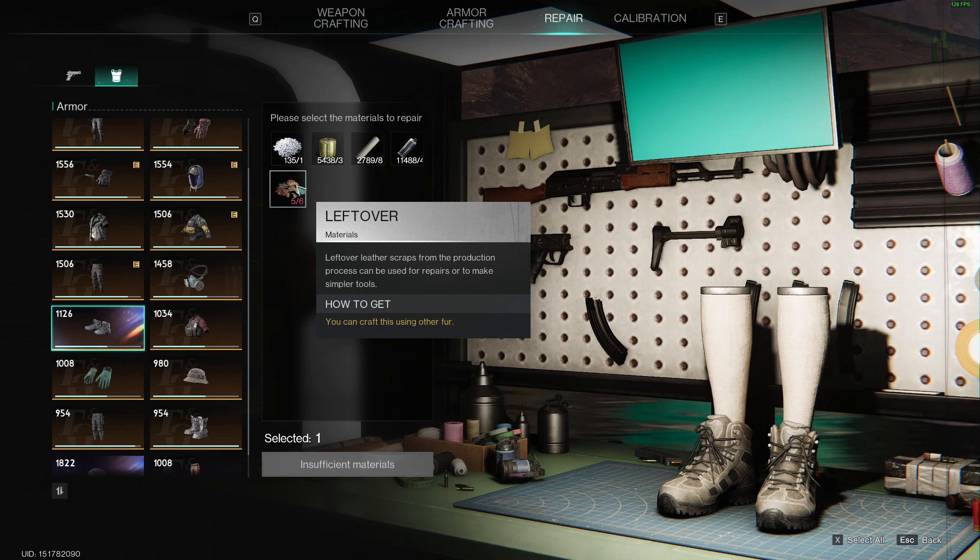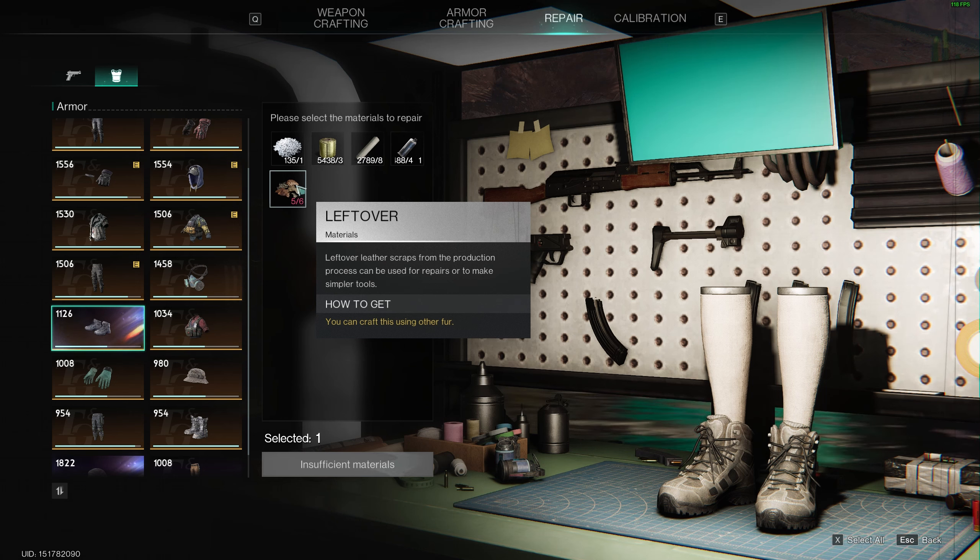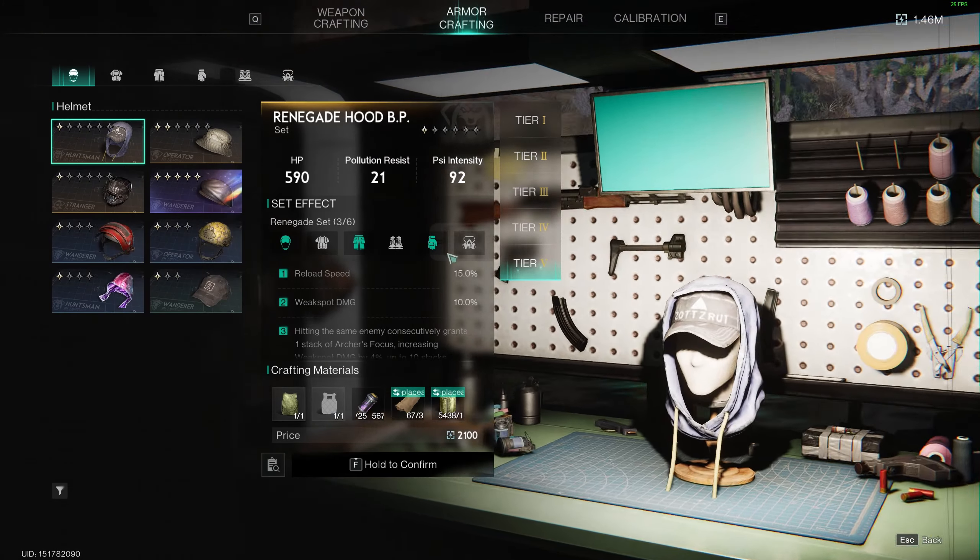So if I try to go and repair any actual armor piece and I click on this here, you're going to see that I'm going to need leftover materials. These are leftover scraps that it says you can use as part of the production process. It doesn't tell you how to get it, and obviously there's no guide because NetEase doesn't exactly do that.